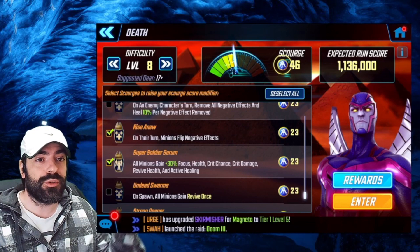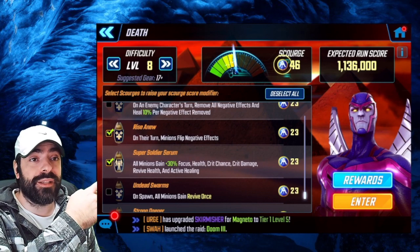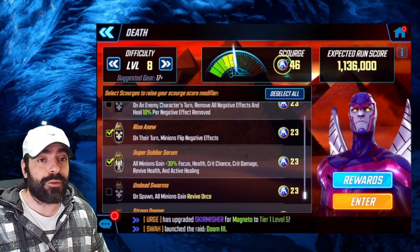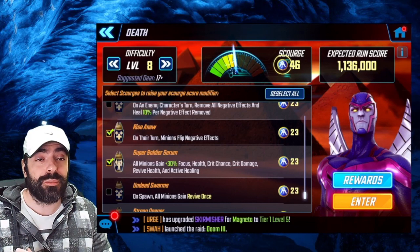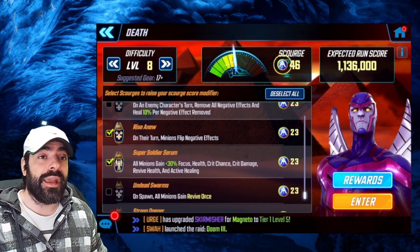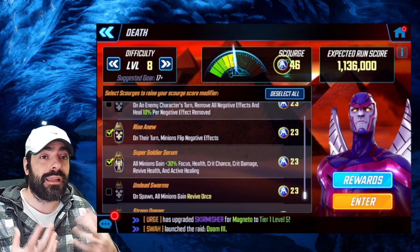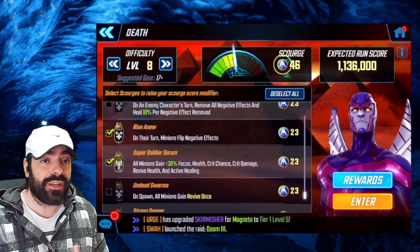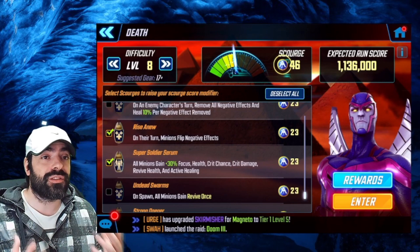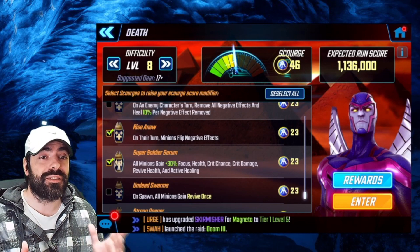In terms of the scourges we are going to use: first is the Super Soldier Serum that increases minion stats by 30 percent; second is Rise Anew, which allows minions to revive — remember this applies to both your minions and the enemy's; and third is a scourge that flips negative effects into positive effects, but only on minions. With these three scourges it's going to be extremely easy to get 1 million points on difficulty 8.